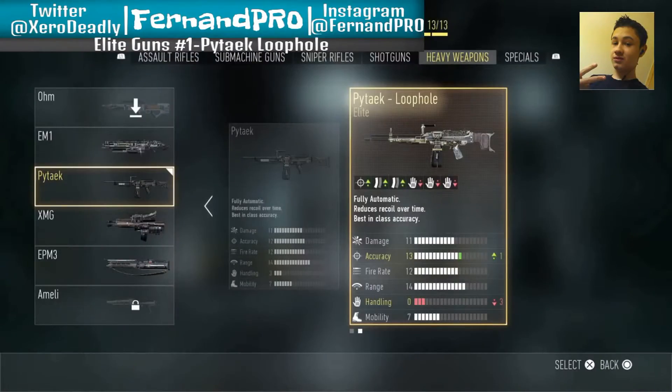So yeah guys, these are the stats on the PyTek Loophole. It has plus one accuracy in exchange for minus three handling. That's insane. Look at the mag size — the mag size is huge. It's just an awesome gun. Accuracy is great. The handling is not that big of a deal because you're not going to really hip-fire or anything like that with the PyTek Loophole unless you want to. But yeah, this gun is amazing.